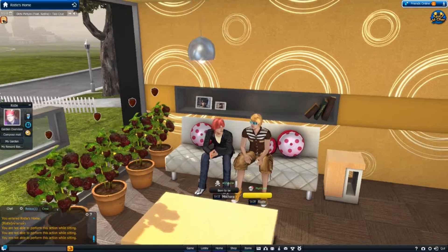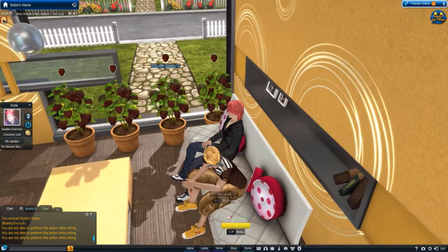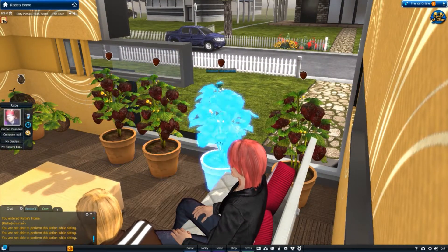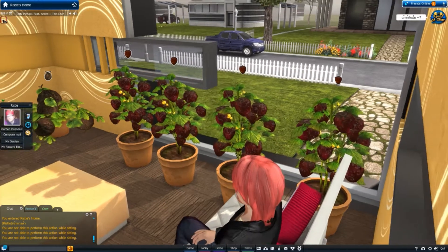As you can see we are currently sat in my fantastic digs. This is the house that you earn after doing a couple of missions. And yes, all my fruit is dead, so I apologise for that. Your melons, your strawberries — how many different types of strawberries have you got here? One, two, three, four types?